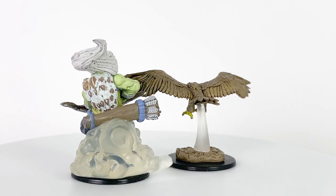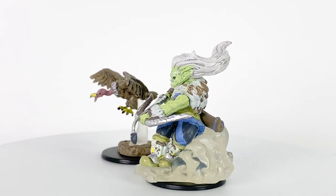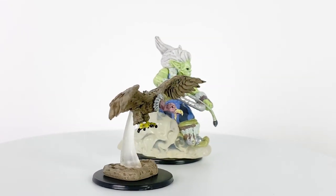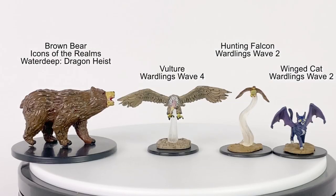Vultures in D&D are challenge rating 0 creatures with strong smell and sight. They also have pack tactics and attack with their beak. I had initially thought the vulture was scaled too big, but reading that some vultures can be 2 to 3 feet long with wingspans over 5 feet, this figure is about right. For comparison purposes, here is the mini alongside some other figures from Wardlings and Icons of the Realms.